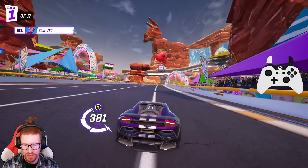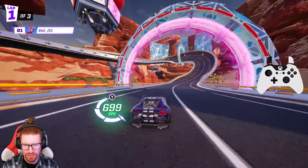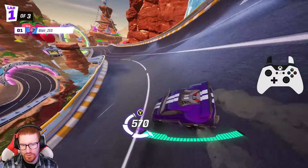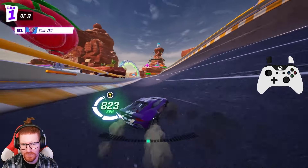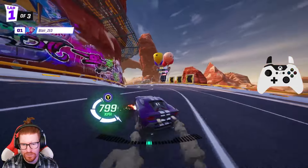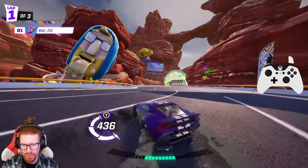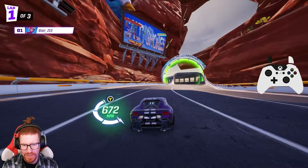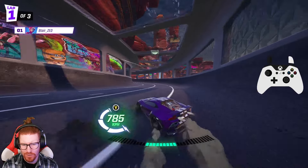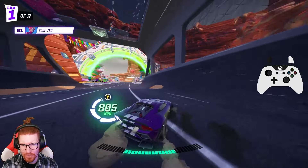Again, every time you change direction, you are going to stop gaining boost at the bottom of the screen. So you want to have long, sweeping drifts, which will gain that bar up quickly, as opposed to having drifts where you're always changing direction, which I see a lot of people doing. You want to aim for your drift bar to get to that long section in the green bar below your car, as that gives you more speed and also keeps that speed up longer.